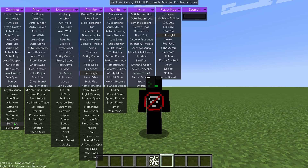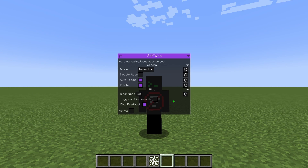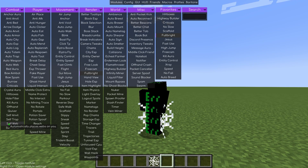Self Web places cobwebs on you to hinder your opponents. Equip yourself with cobwebs for this hack to work.